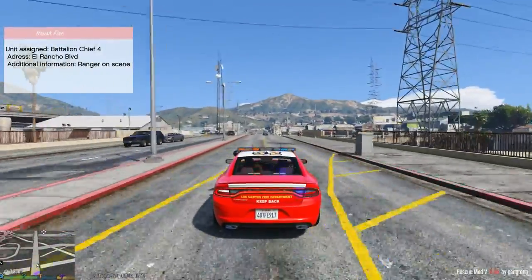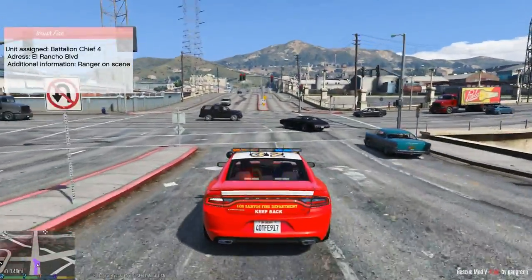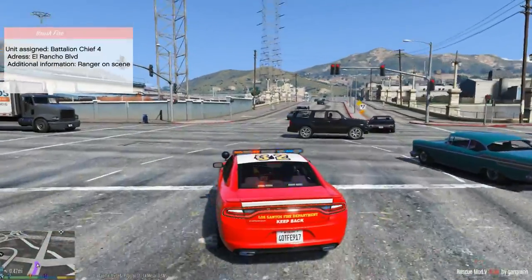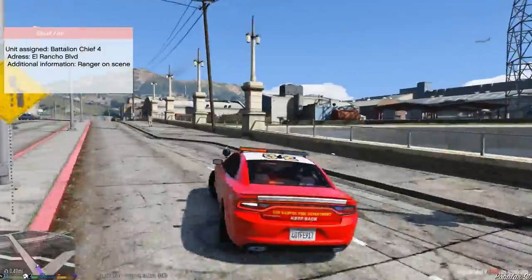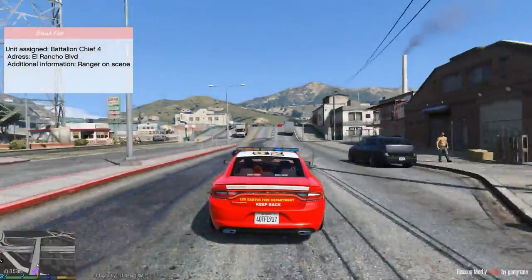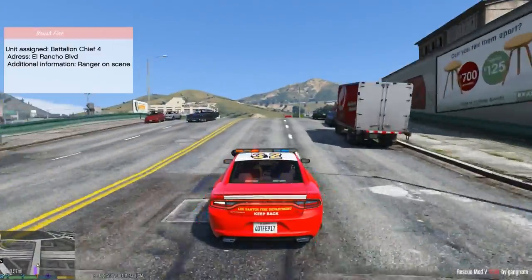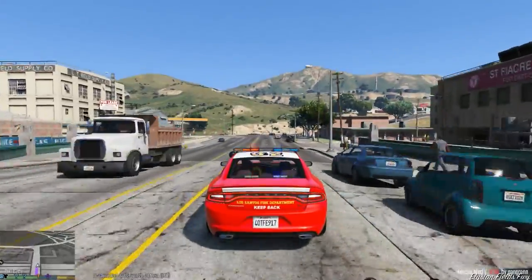I wish I could change this to all red lighting — just what you'd expect a fire responder to have on their vehicle, but I cannot. It might be possible — I think you can change all the LEDs to red, but you're still gonna get flashes of blue. I know people have put in new white bars as well into the game. But we can definitely get on scene pretty quickly with this Charger. I really like how the 2015 Chargers look — this looks so cool. We're gonna head up here, should be a park ranger on scene already.